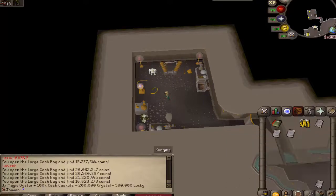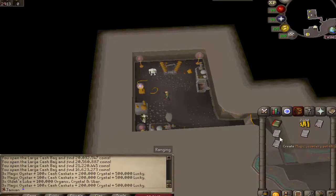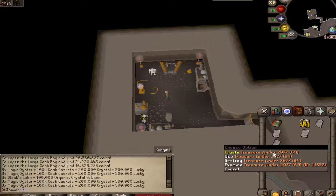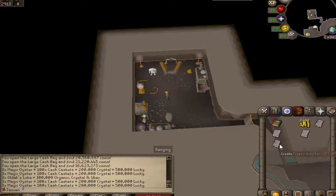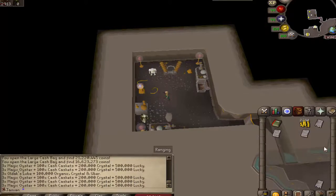Next we have the Magic Jewelry Polish. If we examine it — that's not right. I see what the issue is: the Treasure Finder and the Magic Jewelry Polish somehow got switched. I'll fix that next update. So for the Magic Jewelry Polish, what you need is three Old Axe Lube, 100,000 organic, crystal, and Uber components. And to make the Treasure Finder 2077, you need three Magic Oysters, 100 Cash Caskets, 200,000 crystal, and 500,000 lucky.